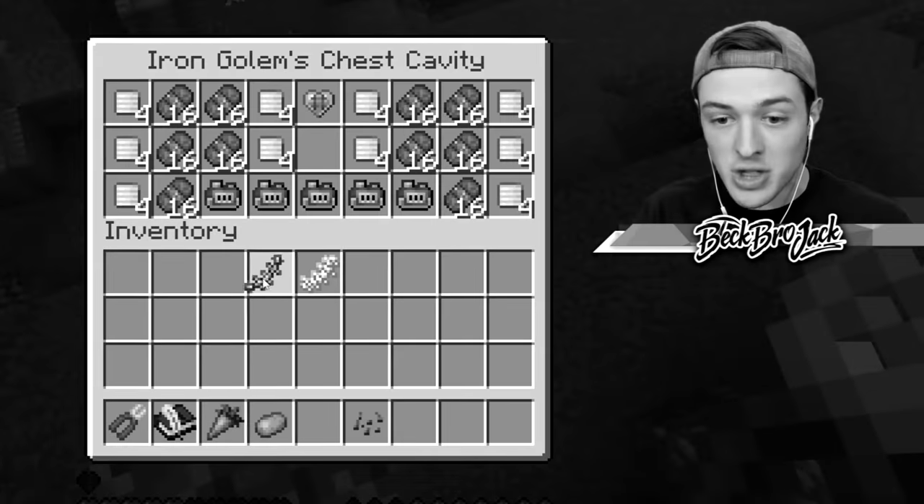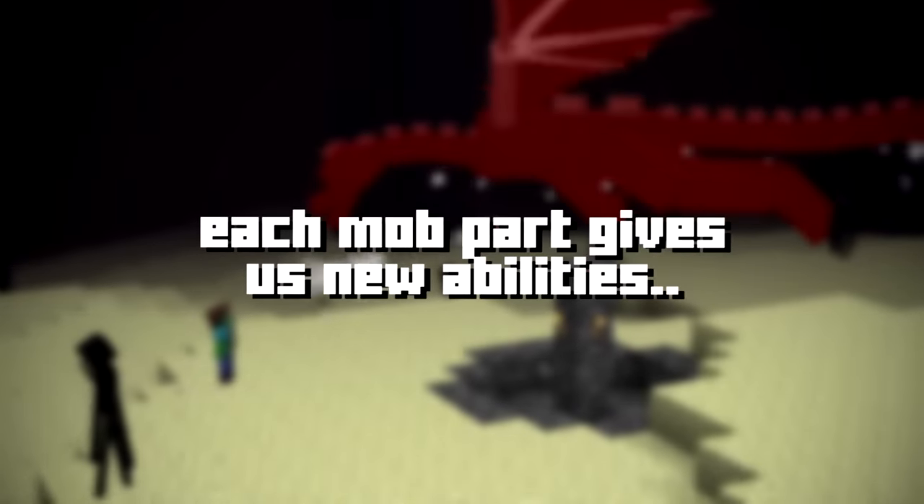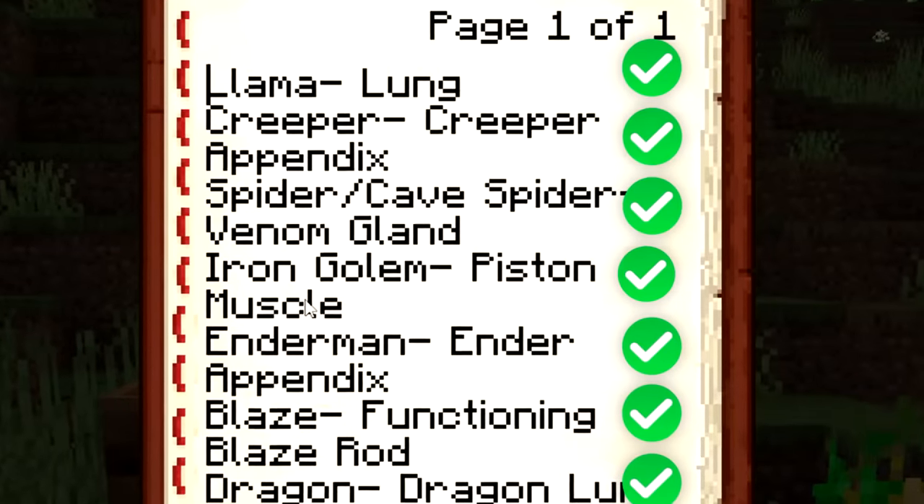Today, my friends and I are stealing mob parts to upgrade. Each mob part gives us new abilities, from exploding like creepers to shooting fireballs like a blaze. The first to find all seven mob parts wins $1,000.